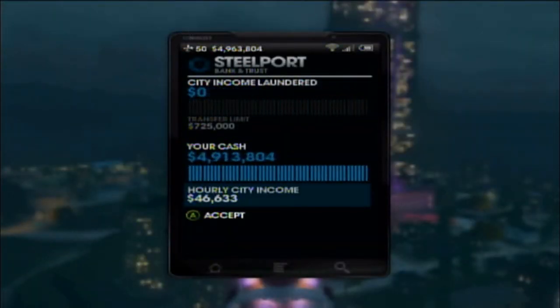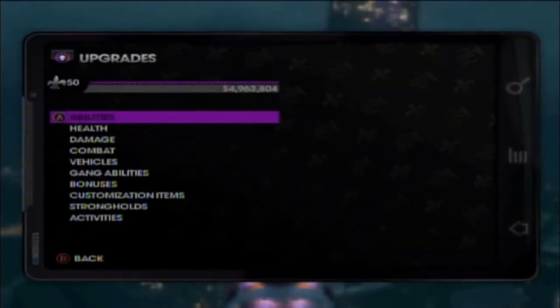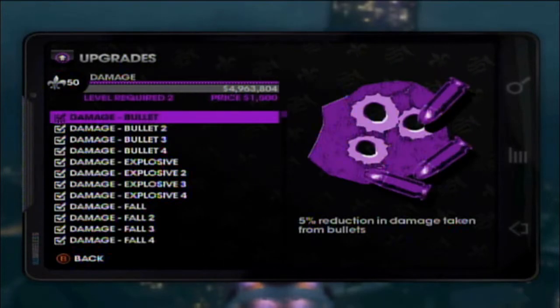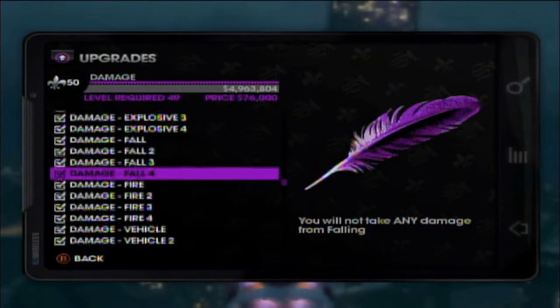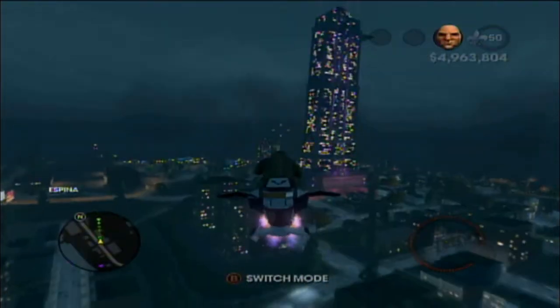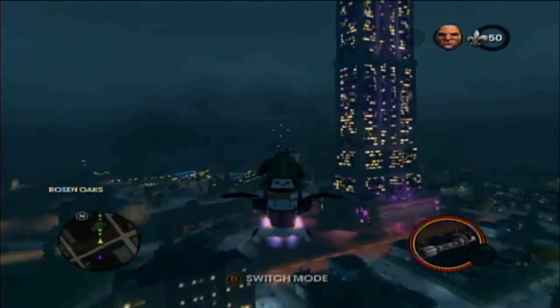I will definitely tell you in advance if I'm not going to upload any videos that week. Here I go to the upgrades to show you all of them — look at all the categories and subcategories. Health, damage — this is why I didn't take any damage. I take no damage from bullets because of 'Bullet Four' that I bought. No explosive damage, no fall damage, no fire damage, no vehicle damage, and no ragdoll from explosions — and that's just some of them.